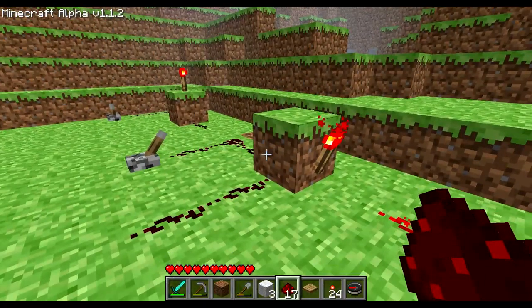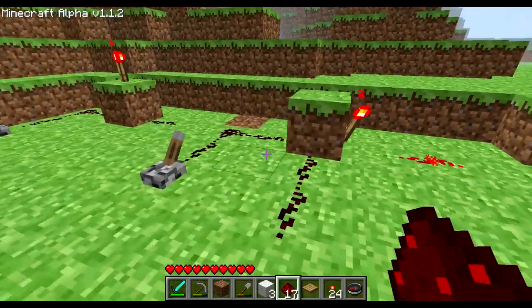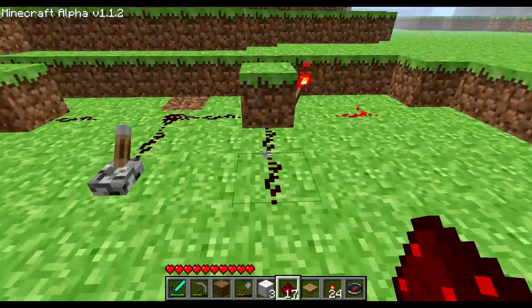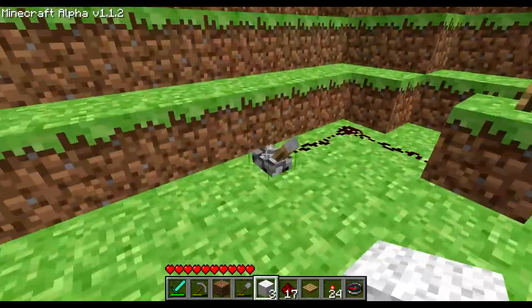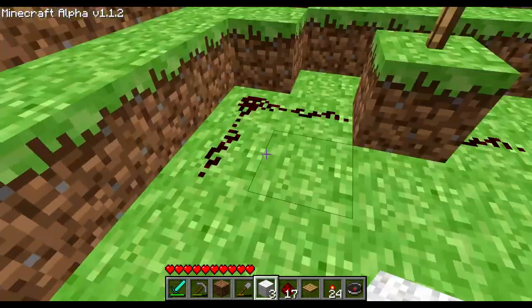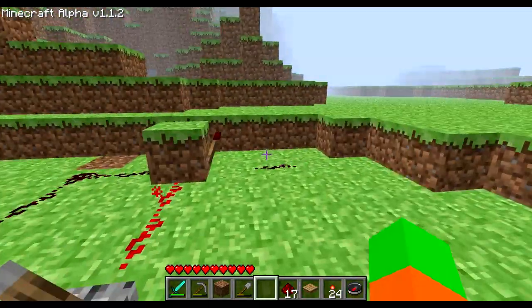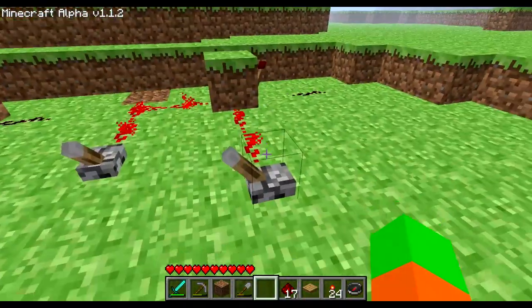Redstone torches represent the very simple NOR gate, meaning that if it has multiple inputs and any of them — or both of them — is turned on, the torch will be turned off. So if this one is on, it's off. If this one is on, it's off. And if both of them are on, it's also off.